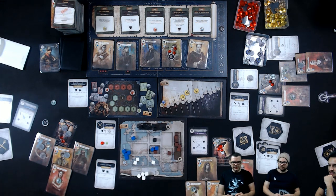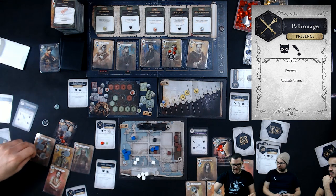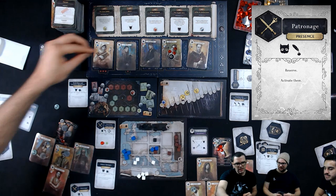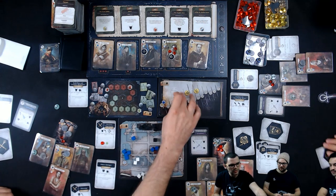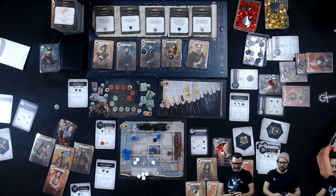Now I need to get rid of these adult boons because they're typically not great to have. I will play a clan scheme called Patronage — the Merchant with the assistance of the Maid — and I get to reserve a character: the Pretender. I activate them, help the high clans, move up in the world, and get to move any cube I like. That is my turn.